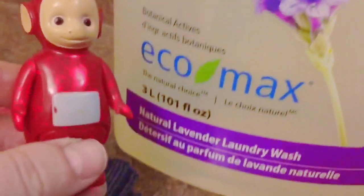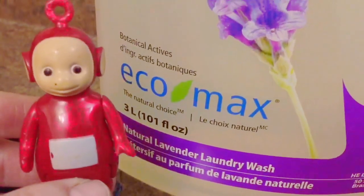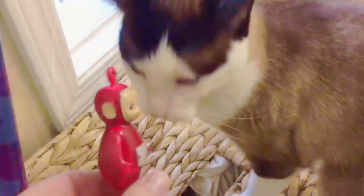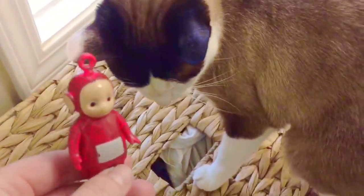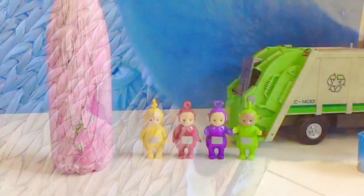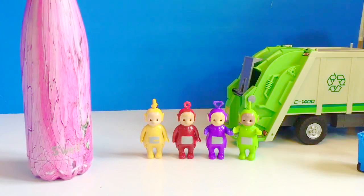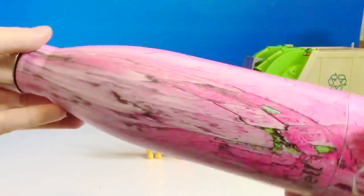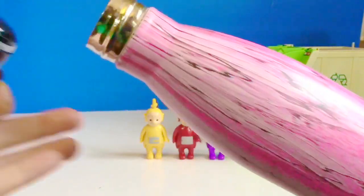We do lots of things in our house to make our earth better. We use eco-friendly laundry detergent so that chemicals don't go into our water. We fill our washing machine full of clothes so that we only need to do one load instead of a whole bunch. Even Kitty loves to do laundry with us — she hangs out on the laundry basket. Tiny Treasures and Tiny Treasures Mini always carry a metal water bottle. We don't use the plastic water bottles because they're bad for the environment.